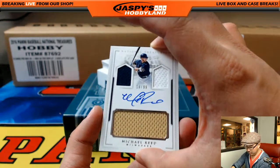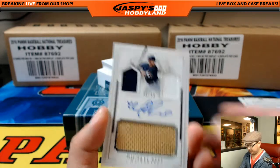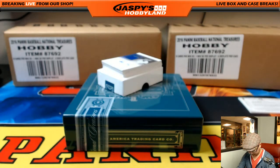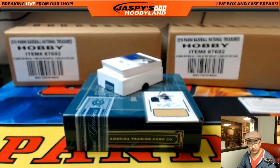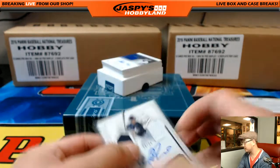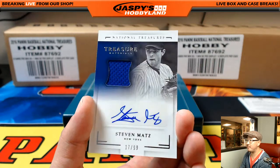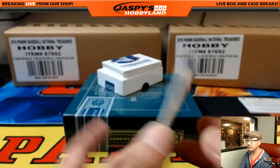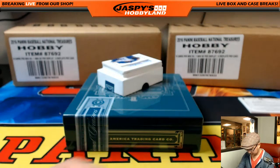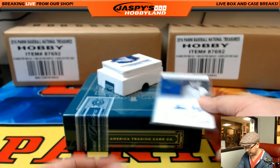Triple Relic and Auto, jack-o-lantern face, 18 out of 99, Michael Reed. The Michael Reed will go to Alan Murdoch with Michael Reed. 17 out of 99 Jersey Auto, Steven Matz. Steven Matz heading out to Jeremy 33. Jeremy, you're on the board.